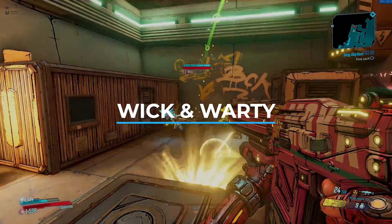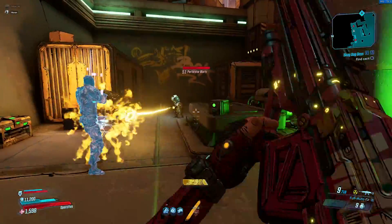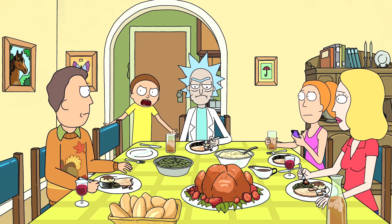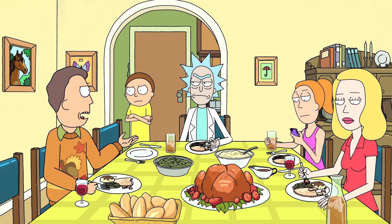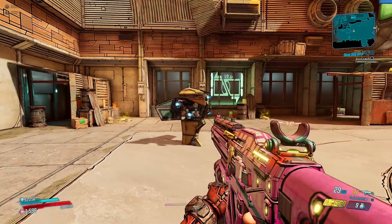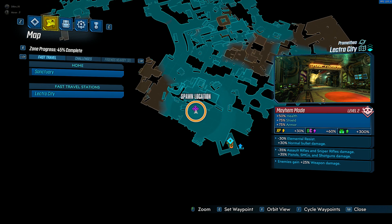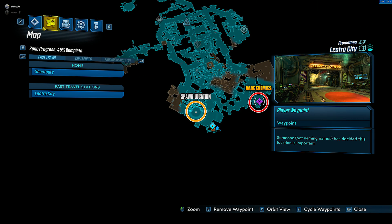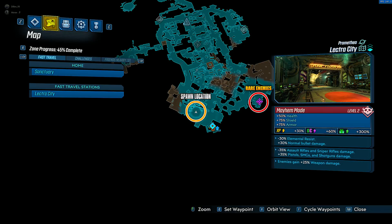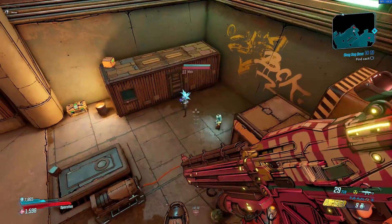For the final spot on the list, we have the rare enemies known as Wick and Morty, which is a clear reference to the TV show Rick and Morty. What's even cooler is the fact that they sound and even look similar to that of Rick and Morty as well. To find these guys, you'll want to go to the Electra City region of Promethea. Once here, you'll want to head to this location on the map, and it's here where Wick and Morty has a chance to spawn.